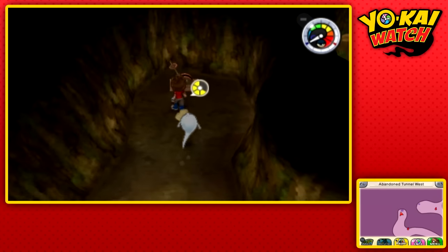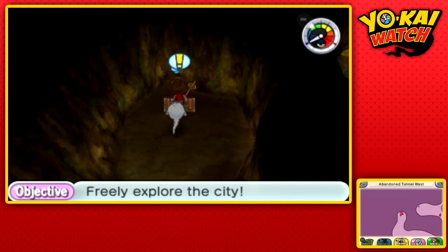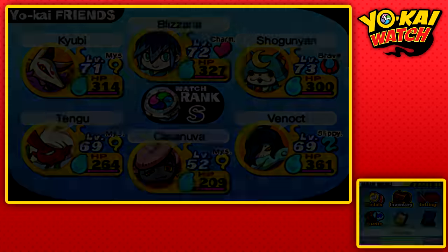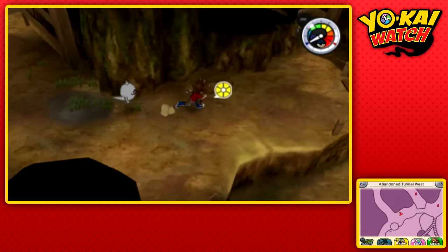All we need to do is activate this lever. I want to make note that these two Yo-Kai's favorite food is sushi, and since there's not really sushi in this game, they want you to give them rice balls. It's kind of a translation error in some of the guides, but yeah, that's what they want.